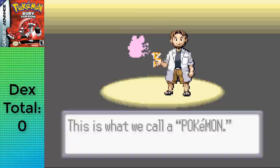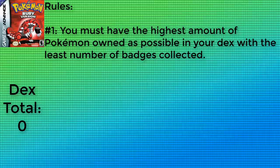Number one: you must have the highest amount of Pokemon owned as possible in your Pokedex with the least amount of badges obtained. You can fight trainers in the gym ahead of time, even the leader itself, but when getting the badge, you must have that Pokedex completion as high as possible. If multiple badges are available, go ahead and get the one that allows you to catch the most Pokemon in the next section.